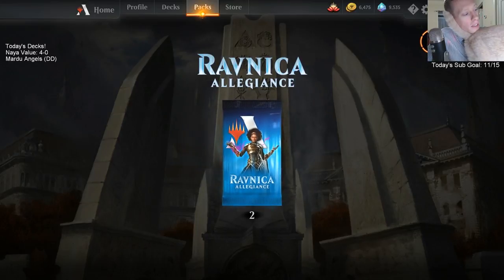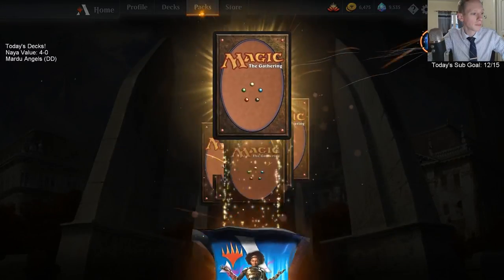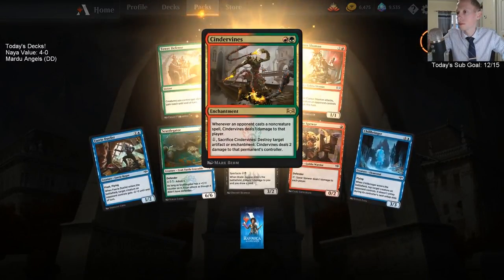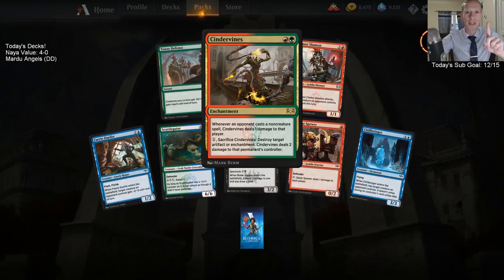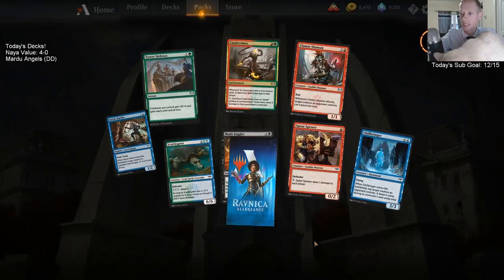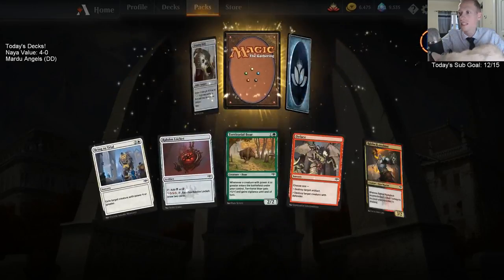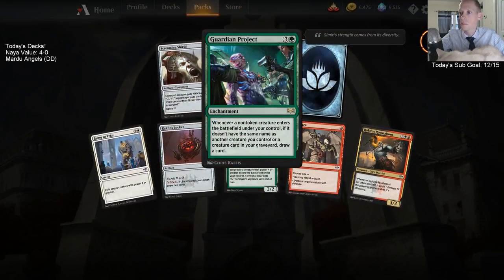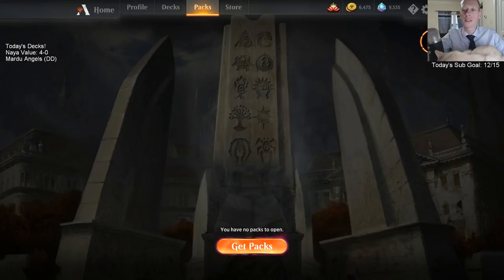Alright — Nanny is our 12th sub, Hawkeye get out of the way! Let's see what rare we're getting. Cinder Vines! I already like this card — I only played it one time and it was great. That's a good open. Cinder Vines MVP — that's why it's our rare! And Guardian Project — okay! So there we go, we get three more subscribers we'll be busting open another pack as well.